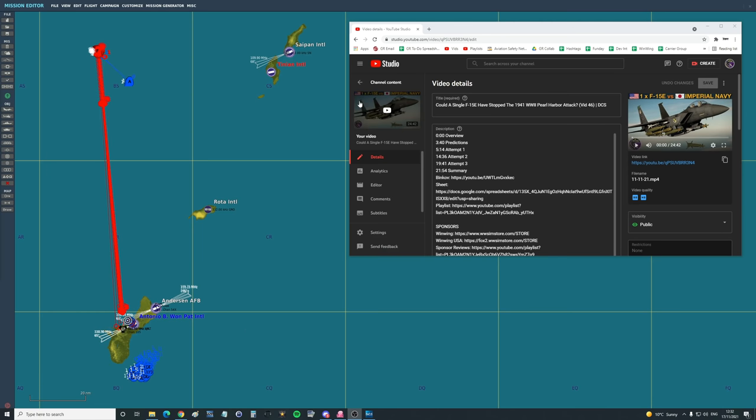A few days ago we did a video - one F-15E versus the Japanese Imperial Navy attack group that attacked Pearl Harbor in 1941. We found that the F-15 traveling at 20,000 feet at about 450 knots could drop six GBU-10s, one on each of the six aircraft carriers of the Japanese attack fleet. It was completely impervious to any attack.